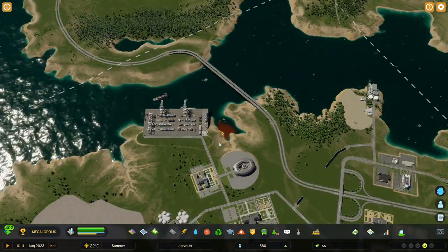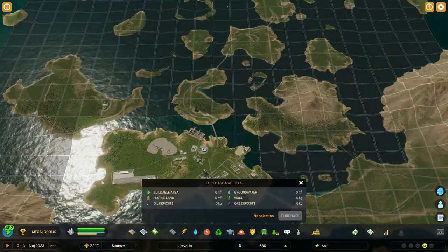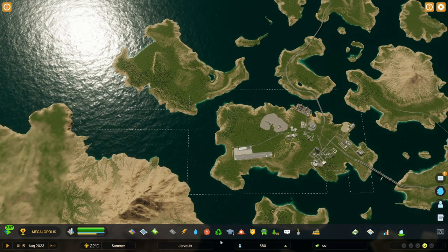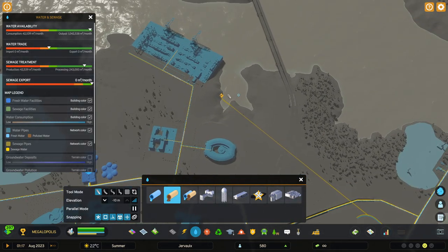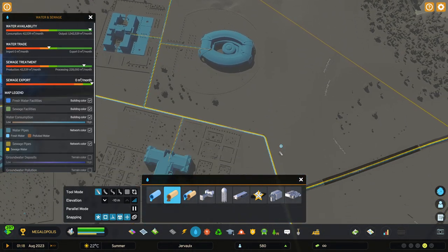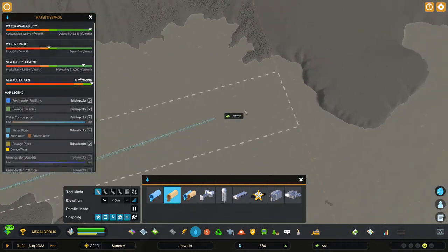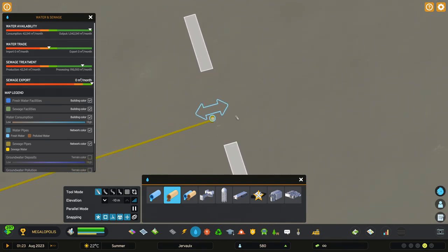In order to export our sewage, we have to get access to the outside. Let's go to the map tiles and buy these tiles to get access to this side of the map. After that, let's go to water and sewage, select the sewage pipe, and then bring it to the end of the map. When you do that, you will see these arrows, which means there is a connection.